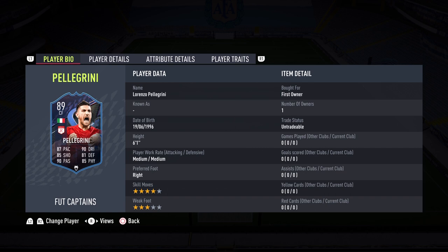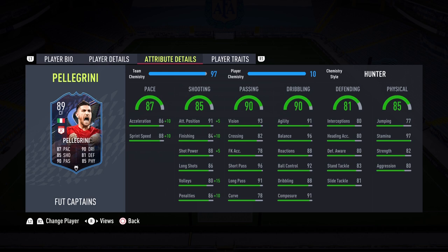He's giving me early vibes of Bruno Fernandez with the stats, a little bit pacier than Bruno though. From the face value on the card: he's 6'1", medium-medium, right-footed, four-star skills, three-star weak foot. You don't love to see that three-star weak foot, but he has good work rates for CAM. Getting into the in-game stats, every single stat is in the green — you love to see that.